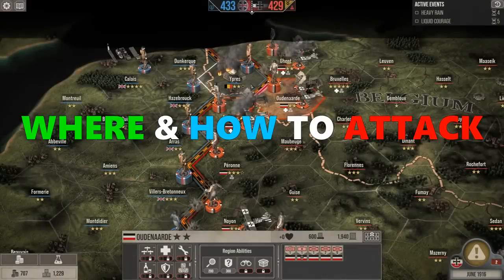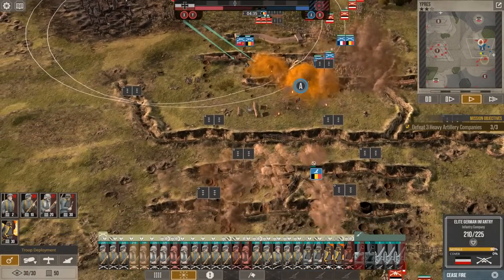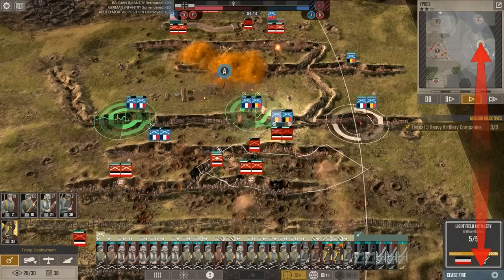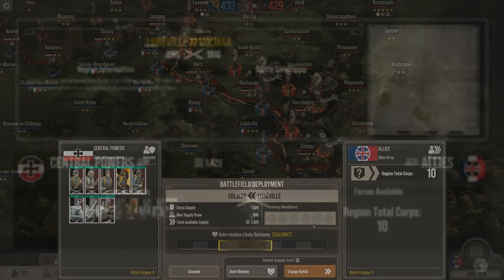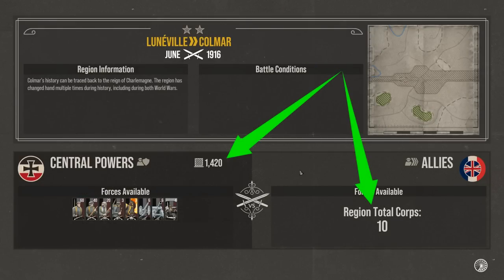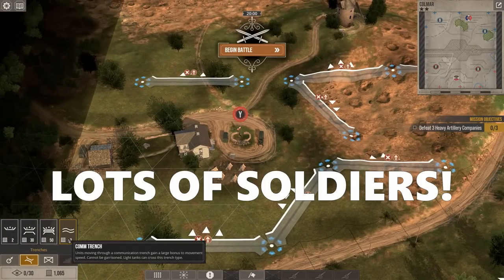If you want to see how to choose where to attack and have a successful offensive, I have already made a video guide on that which you can watch after this video. Here I am getting attacked by the allies in my single player campaign at one of the less defended regions, and in total I have just a bit more than 1400 supply points against the 10 enemy battle formations, which is a lot of troops.